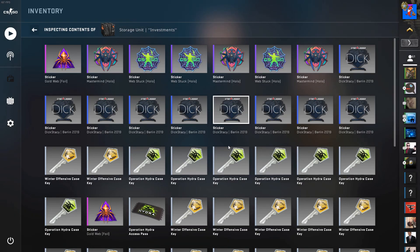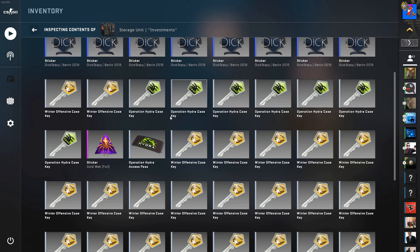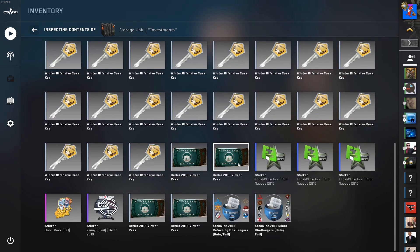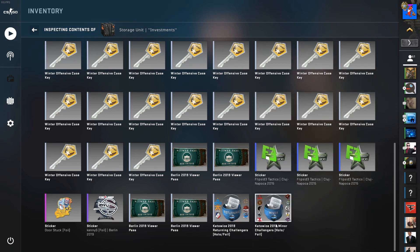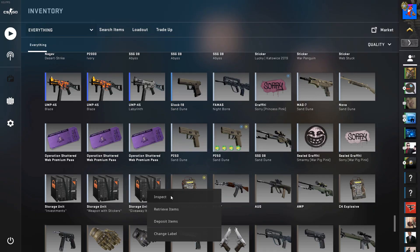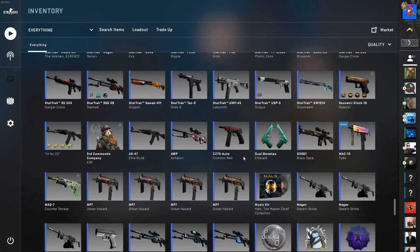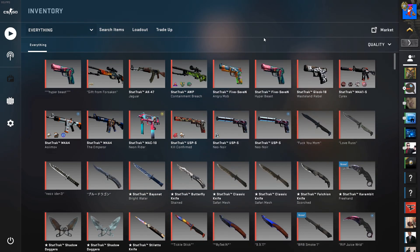My investments at the moment: just some Shattered Web stickers, some Tick stickers, a few keys I bought as soon as they went untradeable — when they had the update to make keys untradeable — an Operation Hydra Pass, four Berlin 2019 Viewer Passes, some other random stickers, the Kato 2019 Returning Challengers Capsule, Minor Challengers Capsule, and some other random stickers. Giveaway items are just a bunch of random low tier skins I randomly give away. And yeah, that's about it — hope you guys enjoyed, like and subscribe for more, thank you for watching, see you in the next video!